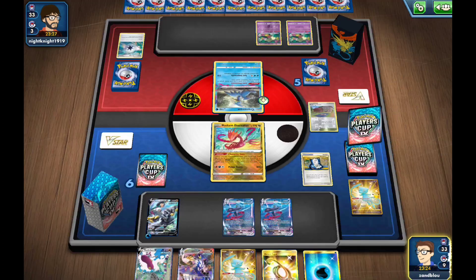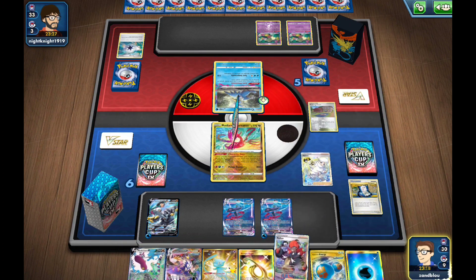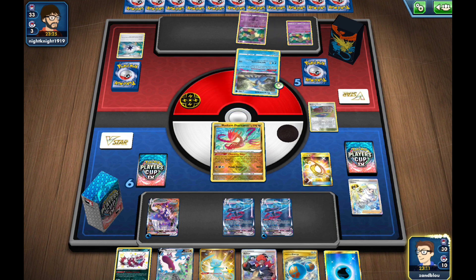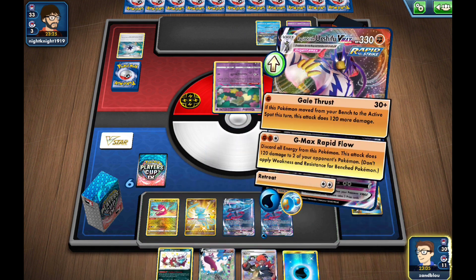We play Gear and hit Melony — I like it. We Melony onto an Inteleon. Oh, we have the Rapid Strike Energy! So we can clear both Cramorants this turn as they have no Manaphy down. We Rapid Flow both Cramorants.